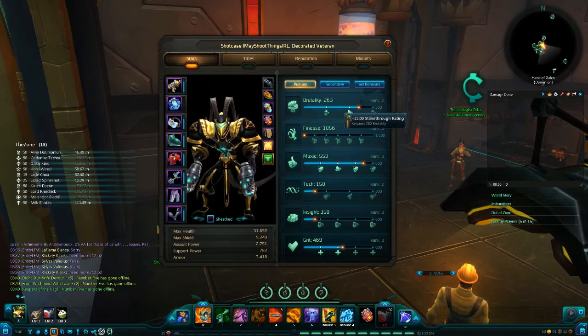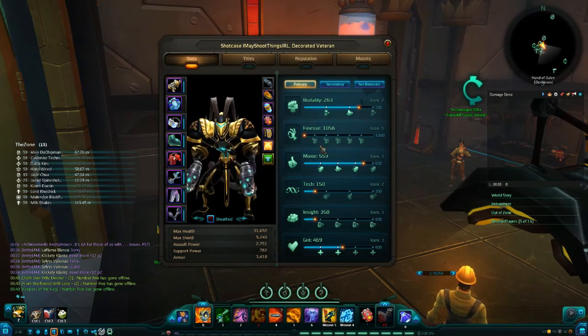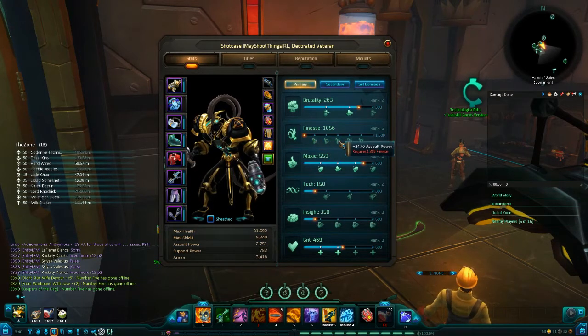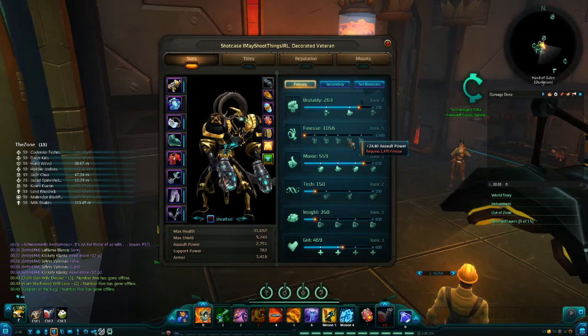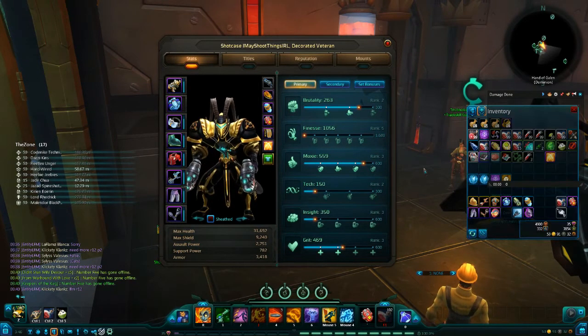Now these stats on the right side are your individual stats for each character. So this one is your brutality, one below that is finesse, one below that is moxie, then tech, insight, and grit. Now these things I'm pointing at are called milestones. As you get more and more of a certain particular stat, they give you little bonuses for just having it.